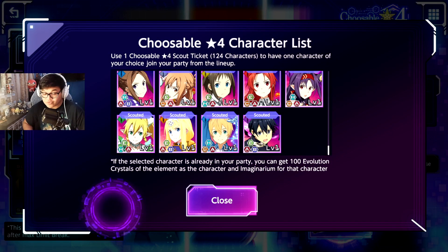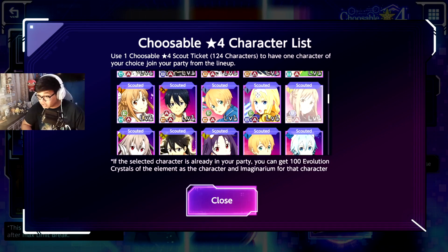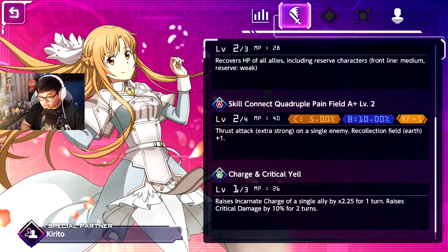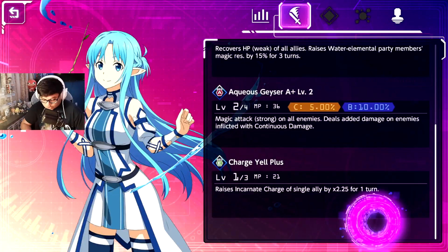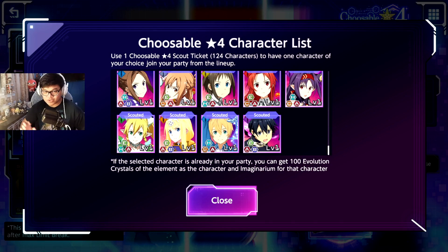OG Leafa is pretty easy to get even if you get shafted in regular banners, and she may even be your first character when you start the game. Other characters with charge yell by element: dark element Leafa, earth element Subdelegate Asana, holy element Halloween Yuki, water element Asana, fire element Sheda, and OG Leafa for wind. Notice that very few characters have charge yell — that's why I prioritize those units.